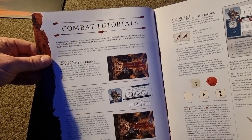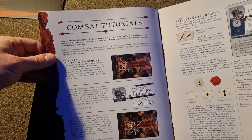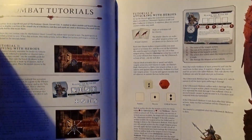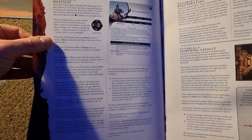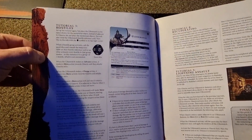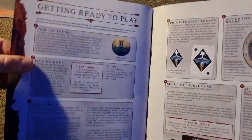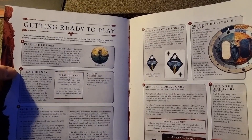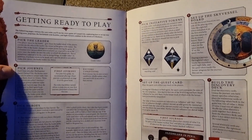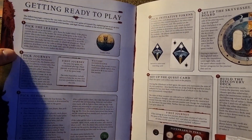Moving on to the combat tutorial — as per usual in these types of games, you're going to have several phases per miniature, likely starting with movement, combat, and healing. There we go — attacking with heroes. As I explained to my partner, Games Workshop Warhammer games work with rulers and templates. If you're an absolute beginner, be warned these games are not easy to pick up. Seasoned players will kind of get a glimpse of the mechanics pretty quickly though.